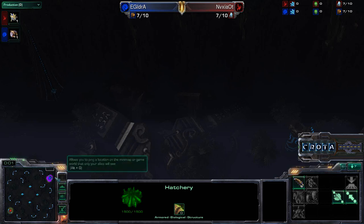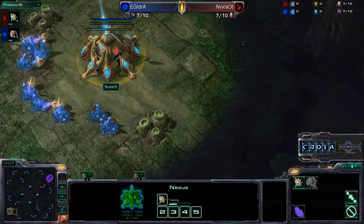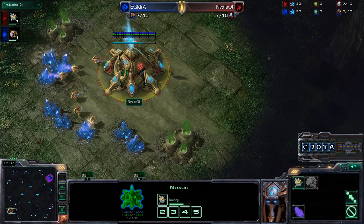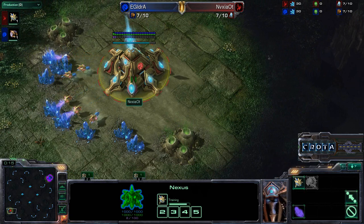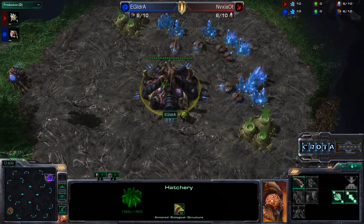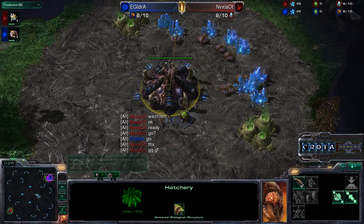Hello everyone, this is Crote giving you a shoutcast in a game between Evil Genius' Idra versus Shao Ti here on Taldarim Altar. Shao Ti spawning as the Red Protoss player on the bottom left-hand side of the map at the 8 o'clock position. Meanwhile, Idra spawning as the Blue Zerg on the top right-hand side of the map, and this should be a pretty interesting matchup.